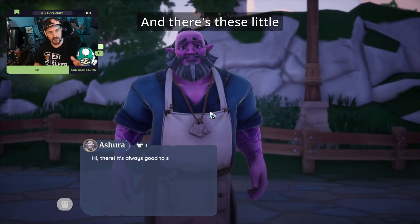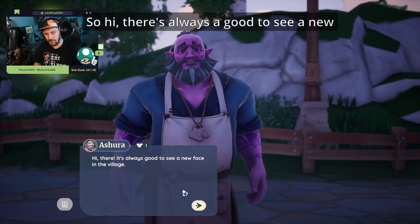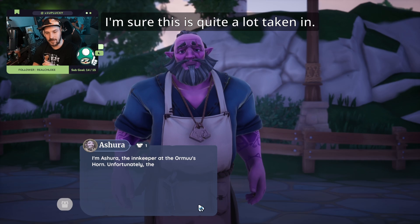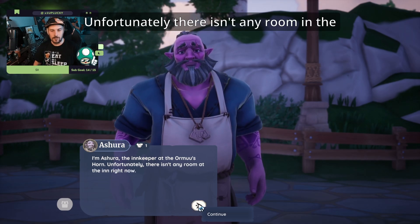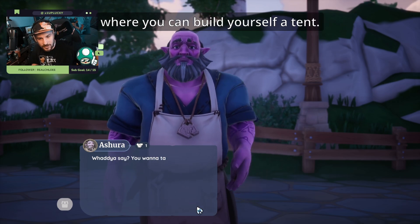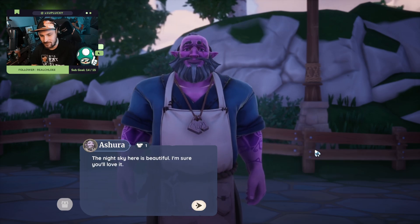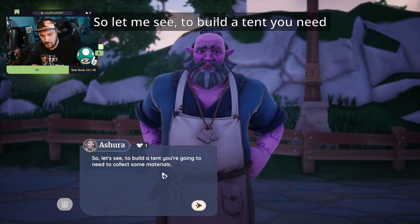There are little quest markers above them. Ashura says: 'Hi there, always good to see a new face in the village. Welcome to Kilima. I'm sure this is quite a lot to take in. I'm Ashura, the innkeeper of Amaru's Horn. Unfortunately there isn't any room in the inn right now, but we do have some old plots where you can build yourself a tent.' She says nothing like sleeping under the stars, the night sky is beautiful.